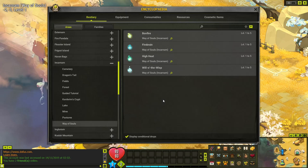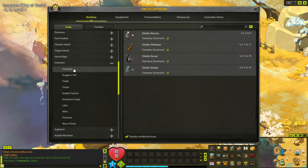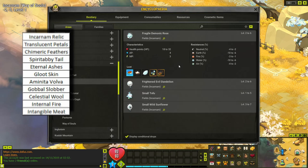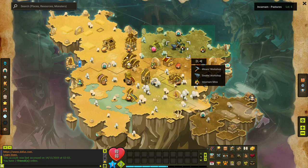Each one of these areas has a resource unique to it. For example, these translucent petals you will only find fighting things here in the fields, and over in the cemetery you'll only find Incarnum Relics fighting the skeletons. So I made a list of each resource unique to Incarnum creatures — there were 11 unique resources total. Then I went over to the resource market and took the average price for groups of 10 and groups of 100, averaged them together for each item, to figure out which resource was most valuable and which area was the best place to fight.